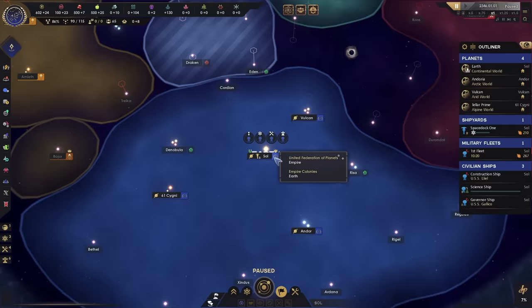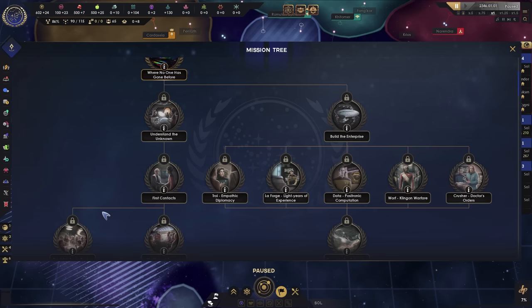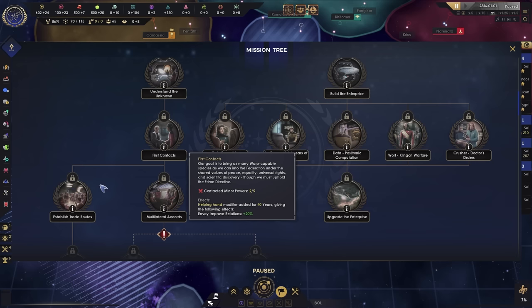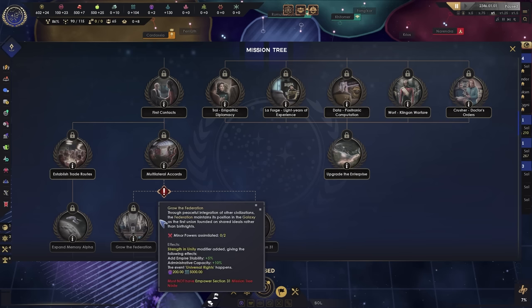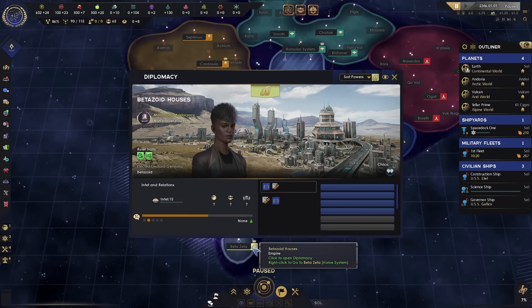Because we are the Federation we need to start thinking ahead. What's the next thing on our list? We need to get some anomalies surveyed — that's fairly straightforward. We need to make contact with minor powers and then start bringing those minor powers into the fold. Basically we need to grow the Federation. We already have the Betazoid houses to the galactic south of us, so let's click on them and improve relationships with them.